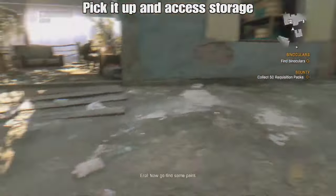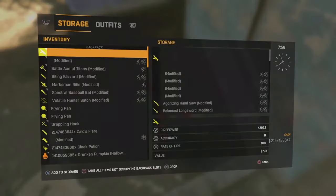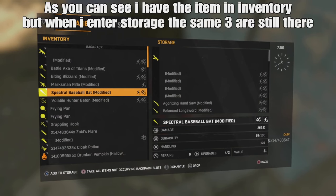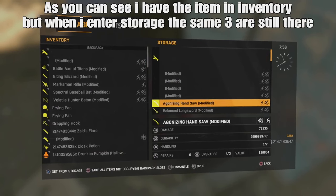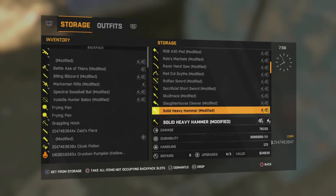Now from here I'm going to go straight back to my storage once I've picked it up, and you'll see how it's duplicated. When I go to my storage I've got the spectral baseball bat in my inventory, but when I go back into the storage the same three I had before are still there. I've just duplicated it.